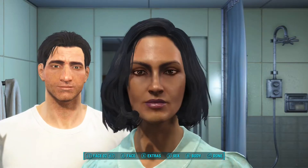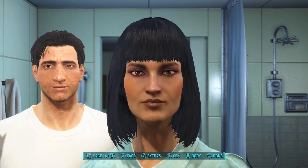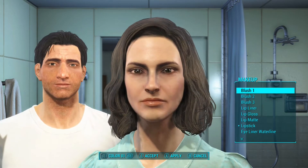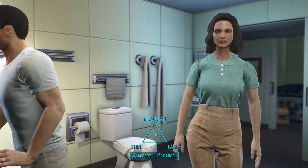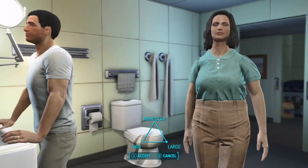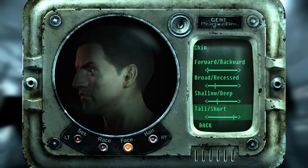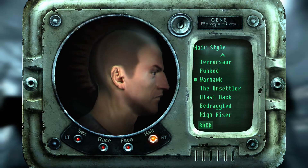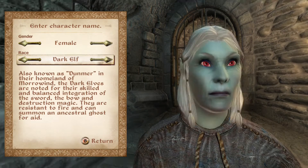In fact, the number of permutations for the characters you can create are insane — so huge that you won't believe the maths, but we'll discuss that later on. For now let's take time to admire the graphics of these games and see how far they've come since 2006 up to 2015 when Fallout 4 was released. I've sped up the video a little bit to skim through the character customization, since at this point we all know what the sliders look like.